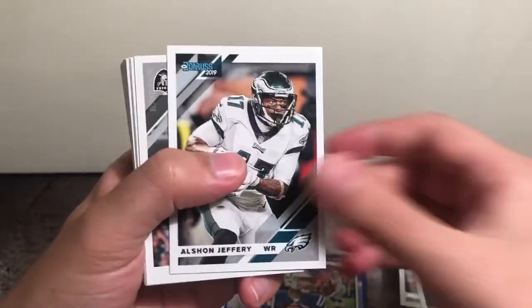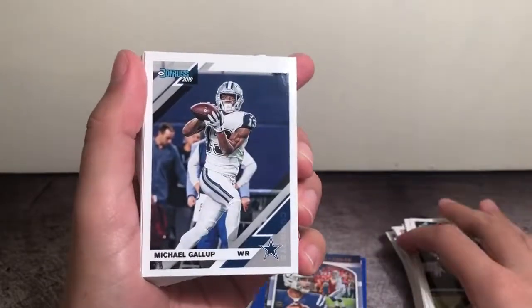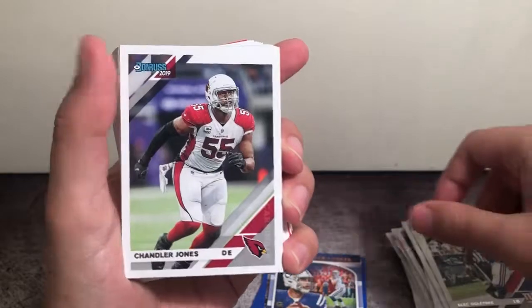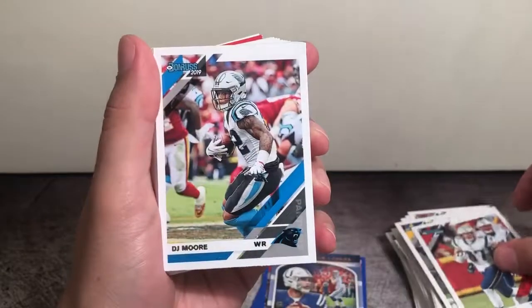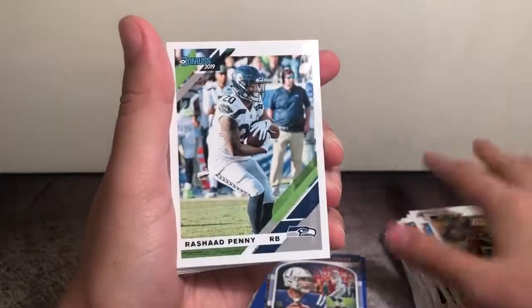Let's ditch that and dive in. We got Alshon Jeffrey, Antonio Brown, Michael Gallup, TJ Watt, David Njoku, Alec Ogletree, Chandler Jones, Adam Thielen, Carlos Hyde, Gronk, DJ Moore, Blake Martinez — I think we got that same run in the last pack — and Rashad Penny.